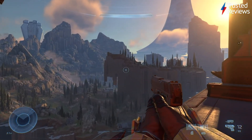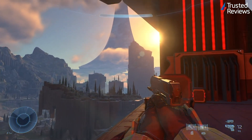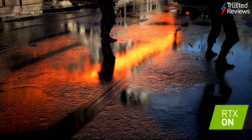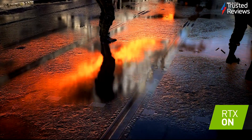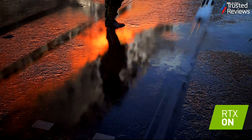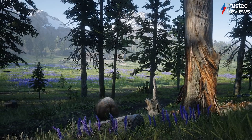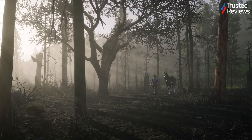Ray tracing makes light look more realistic, which sounds basic, but it has a lot of knock-on effects for games. It isn't only better looking sunbeams or sunrises that benefit — you get mirrors that actually reflect the world around you as you're playing. Look down at a puddle and ray tracing should allow you to see your character's face staring right back at you.